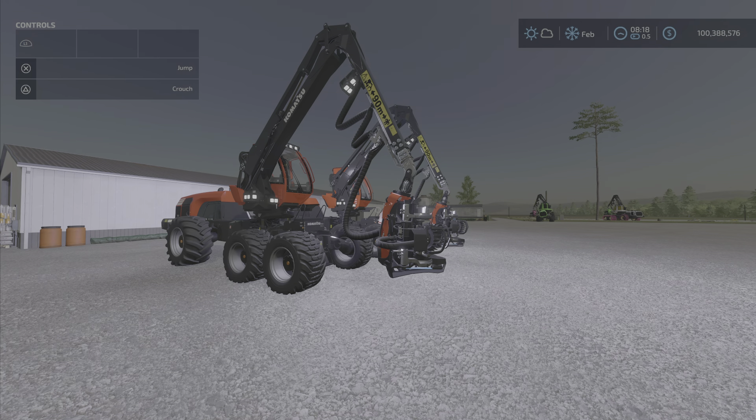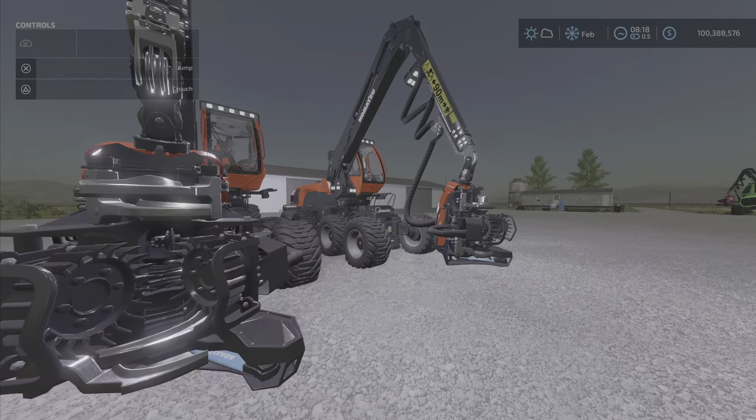Greetings everyone, Loony Farm Guy here with a new mod test for Thursday, July the 7th. This is the Komatsu 931 Harvester Pack by HR Frost and Frozen Brow — 32.69 megabytes to download, 23 and 21 slots on console.